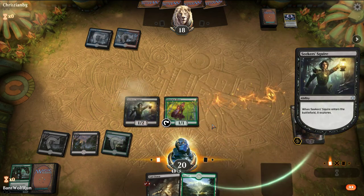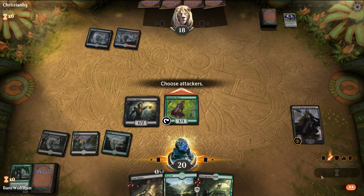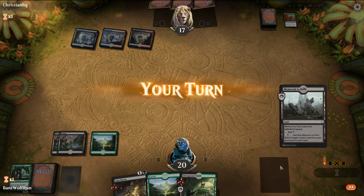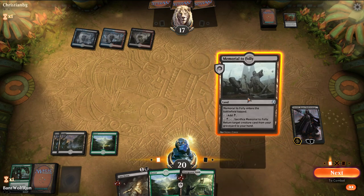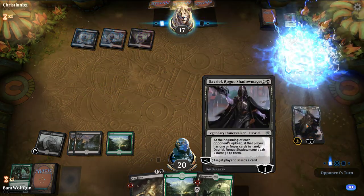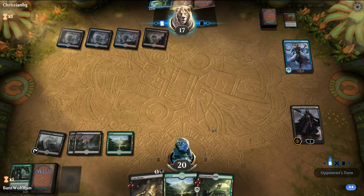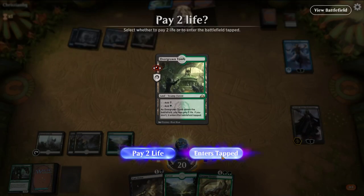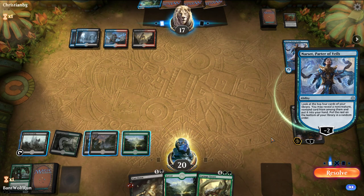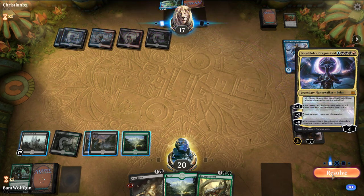Here we'll just attack for one. So we would have liked to get an extra toughness there. Here we'll just set up the Memorial to Folly. I want to keep Davriel going. Narset's a bit unfortunate because it helps them refill their hand — and search for Escanta. Carnage Tyrant will be good in a turn. So we're not really drawing cards with this deck, so this just being a static ability doesn't really help them much.